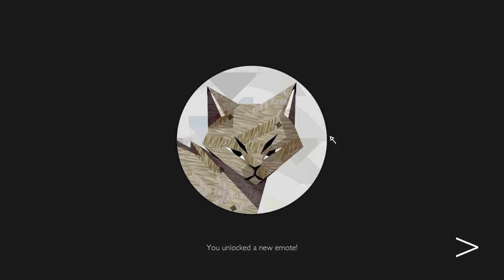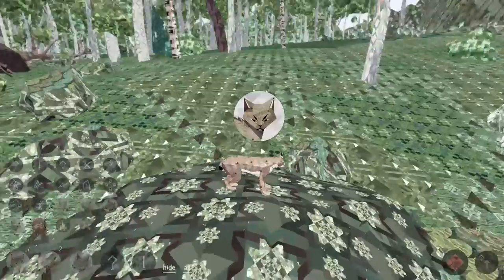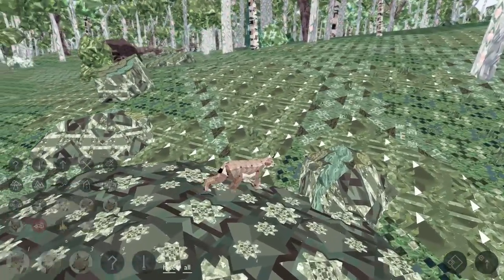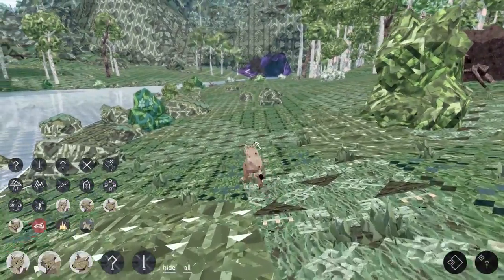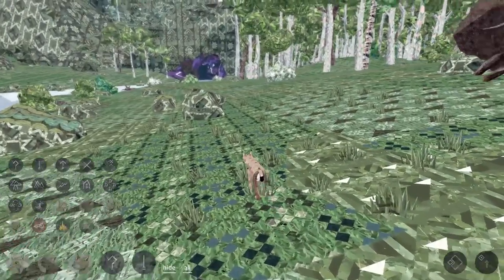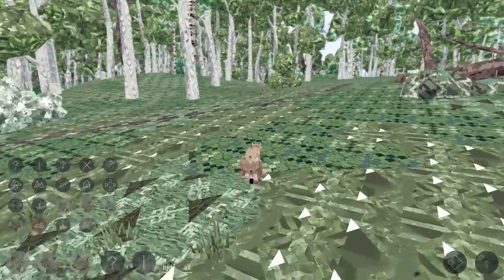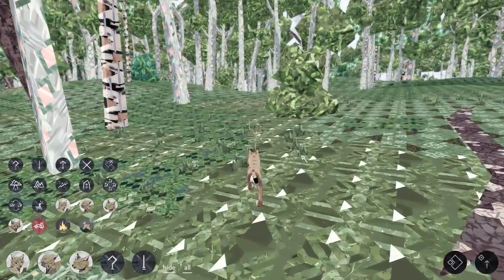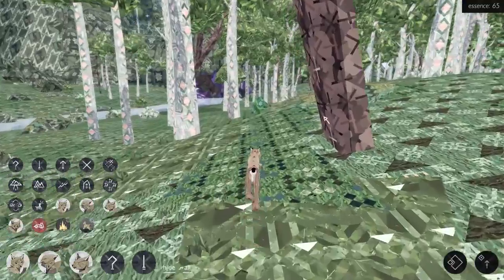It looked like that finished something — oh my gosh, we unlocked a new emote! He looks so angry — the little Lynx looks so angry. Oh my goodness, look at that. So cross with us! I hope we won't have to use that anytime soon — I am not an angry Lynx. So that means that those little pieces we were collecting were actually parts of the puzzle. That makes sense because they didn't look like the flowers we were collecting before, which gave us essence. So we'll have to keep an eye on that and make sure we collect all of those little glowing bits.